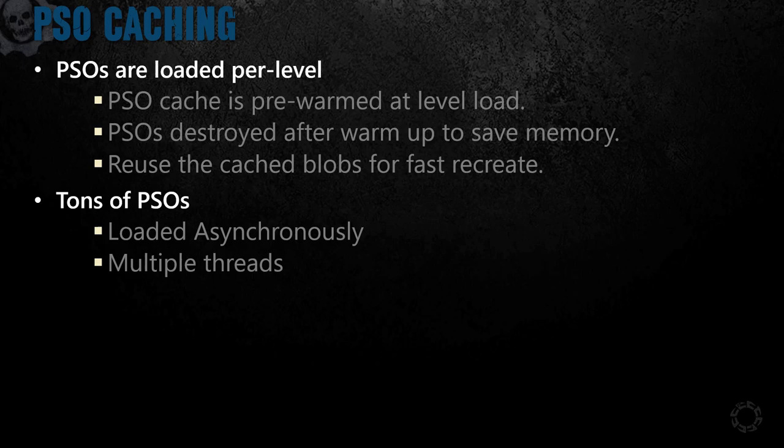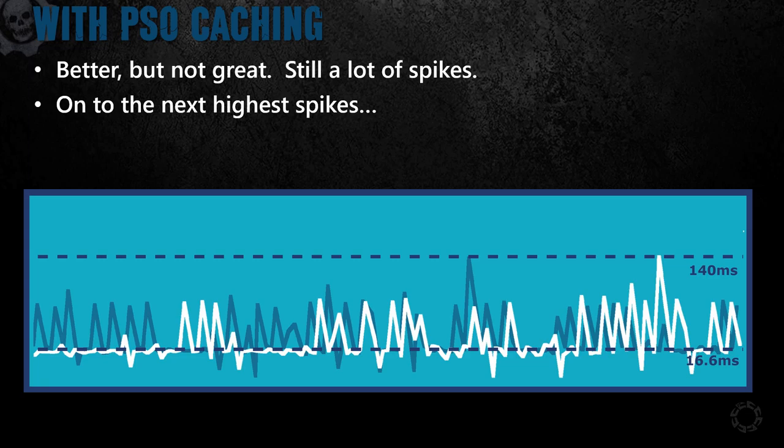There are still hundreds — maybe even thousands — of PSO creations at the beginning of each level. To do this correctly, you need to have async multi-threaded PSO creation. This will be kicked off well before the level is visible, along with other loading work like level geometry. Now with PSO creation taken care of, let's move on to the next spike. Rerunning our gameplay, the graph is a lot better, but we still have some 140 millisecond spikes.